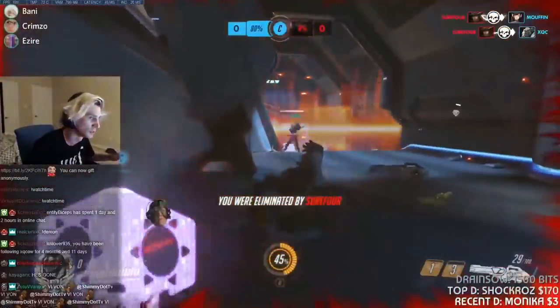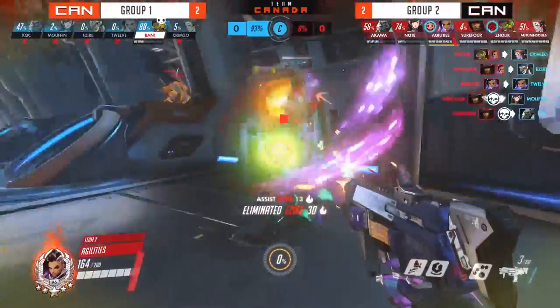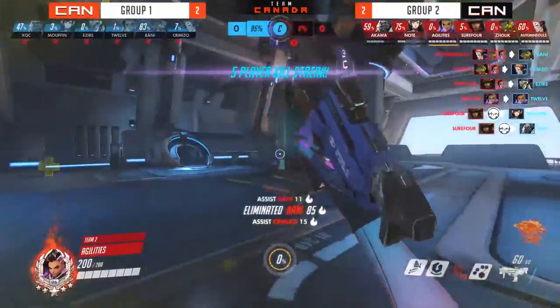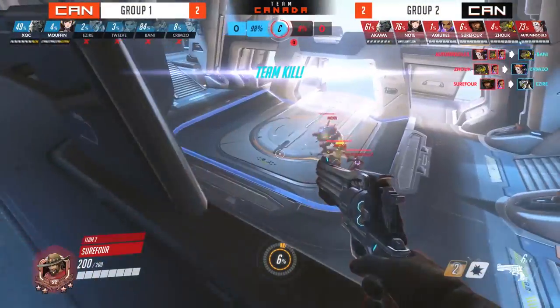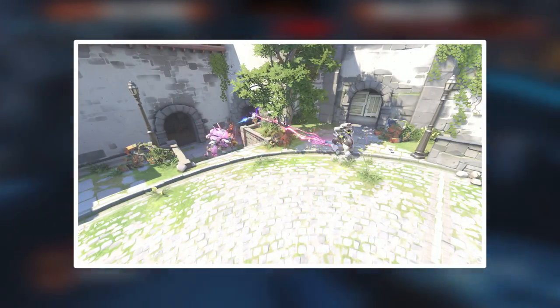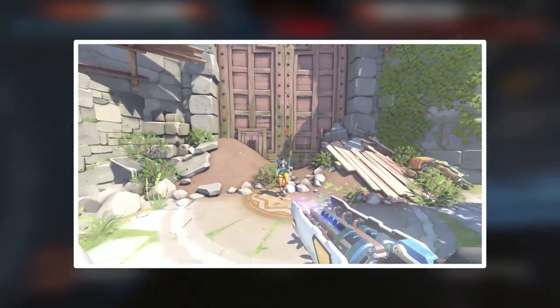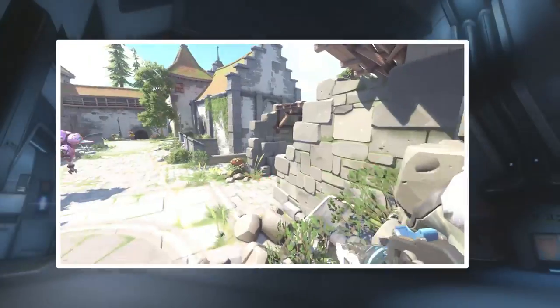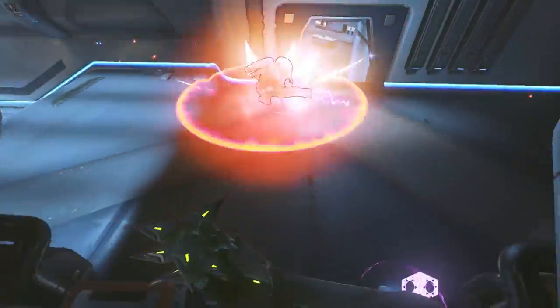xQc used his jump to follow up, 12 translocated in, Mofen was hacked, and Bani did not have Sound Barrier. Furthermore, Group One committed all of the resources they had into the fight, with Azir even using his Dragon Blade before Agility responded with the EMP. So how could a fight that started so well have swung so fast? As mentioned, counter-dive is about making your opponents use their cooldowns first so they are committed to the fight, after which you can use your own cooldowns. Here, Group One committed all of their movement abilities getting into the fight and following up on 12's EMP.